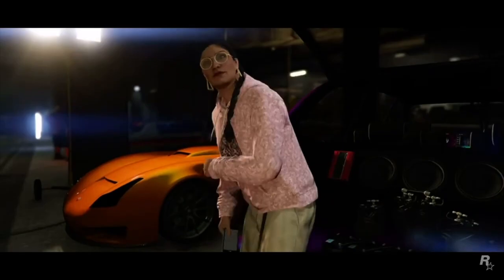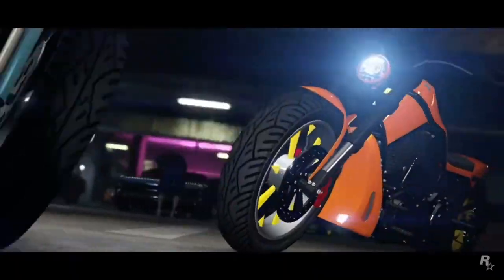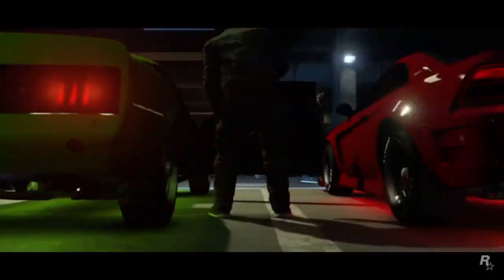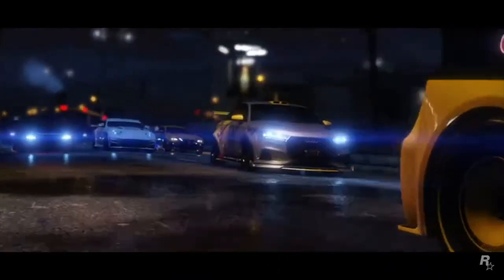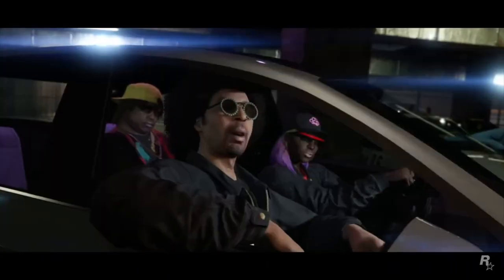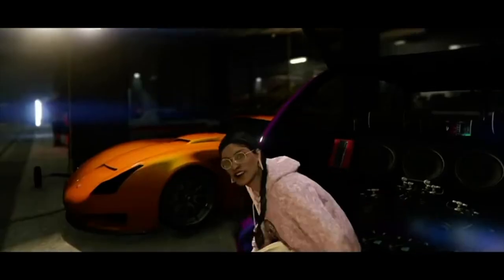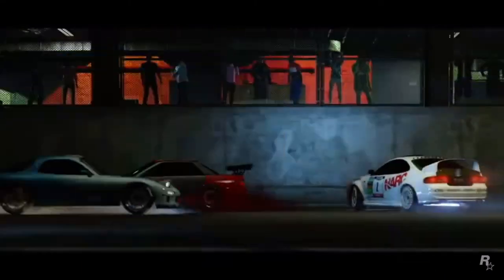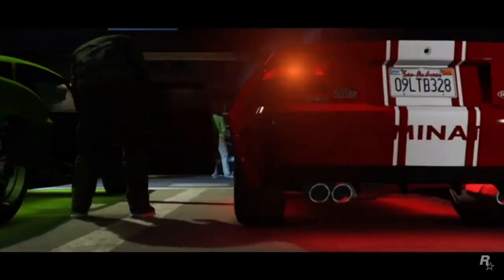Apparently, similar to Need for Speed Underground where you follow traffic lights and signs to find shops, GTA is doing the same thing. You need to look for graffitied garages with car sounds coming from them. You'll have to find those car meet spots — they'll have specific signs and road markings on the road to indicate where they're located.